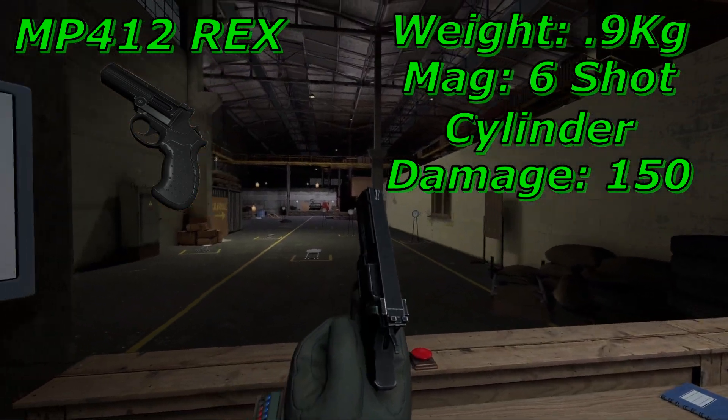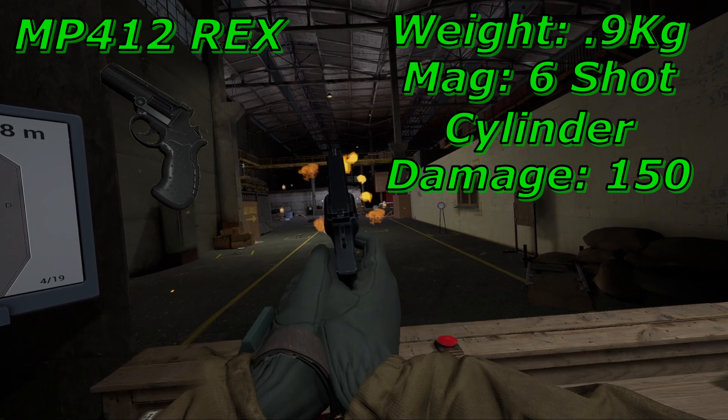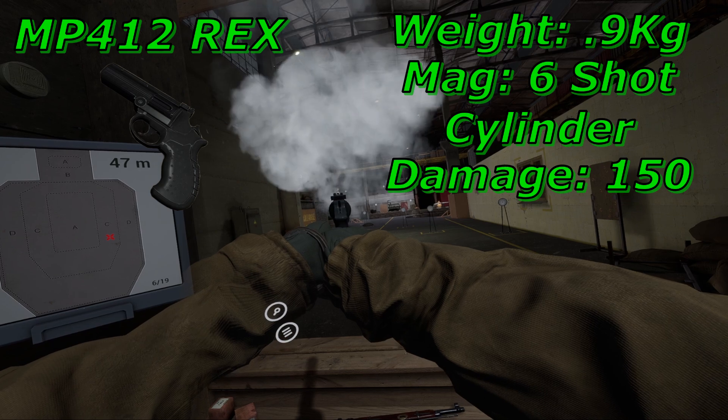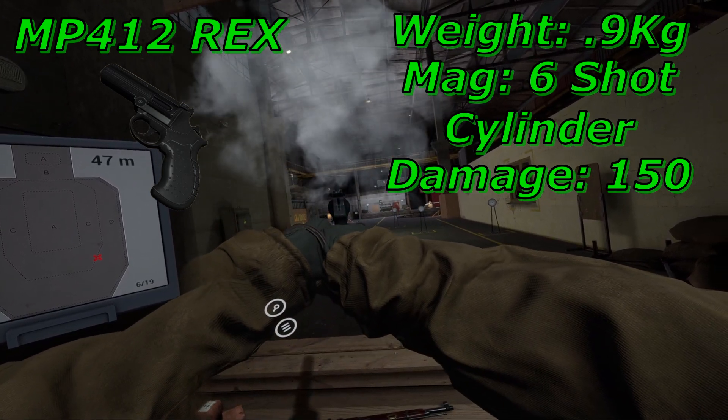The REX has some cool features you would expect out of a revolver. Pressing what is usually the mag release will break the cylinder open and eject any spent rounds. From there you must single-load additional rounds. To close it, just flick the gun back and it will lock shut. Interestingly, you can fire the gun in either single or double action.